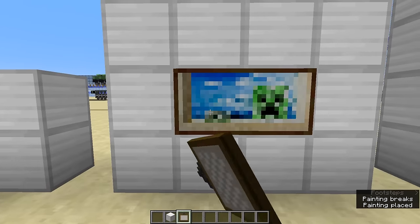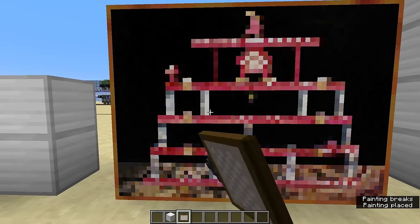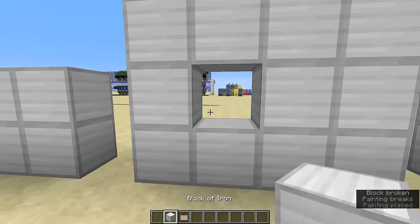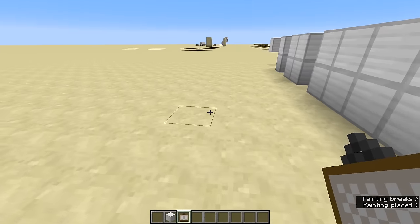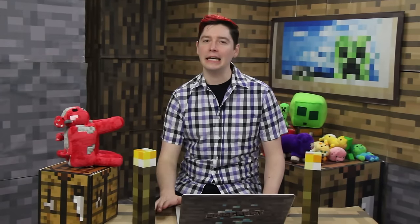And you can see that it is much more annoying. And in survival, you have to run over and pick up the painting every single time. See, you can see why the new snapshot is so nice to have compared to what we have now. This is just a small update, but it is fantastic that you don't have to continuously place down a painting, break a painting, place a painting, break a painting, to get the size that you really, really need.